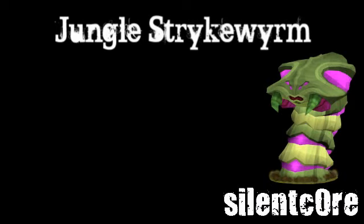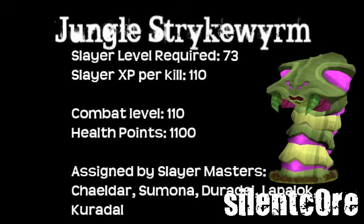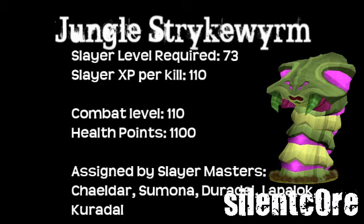Here is the Jungle Strykewyrm briefing. You'll see all the stats you need to know about them here. You can only kill these monsters if you've been assigned them as a Slayer Task, and you'll only be assigned them as a Slayer Task if you have level 73 Slayer or above.